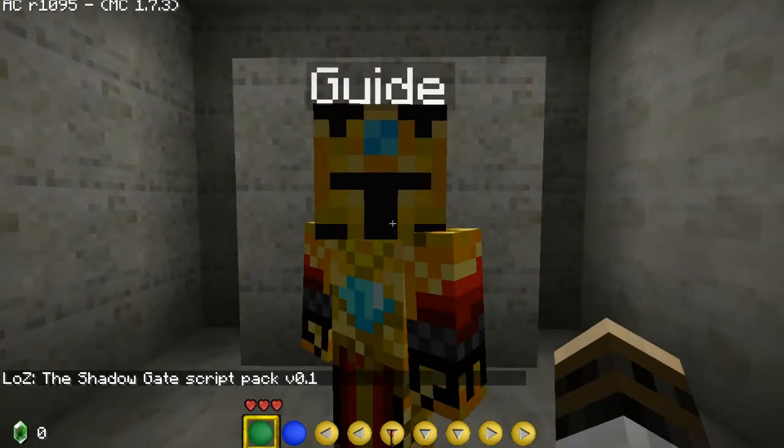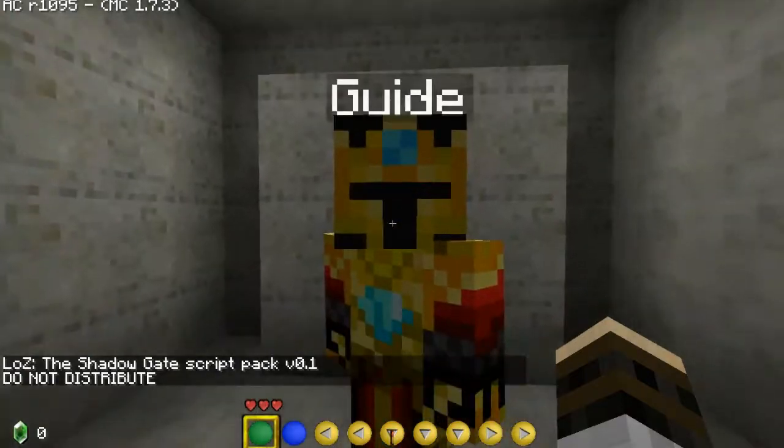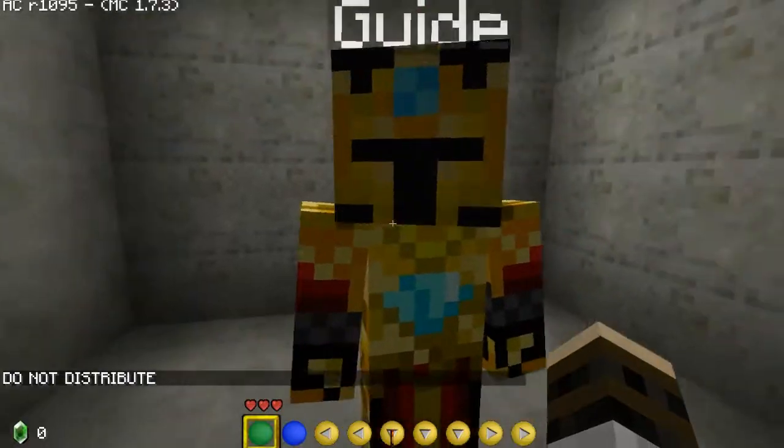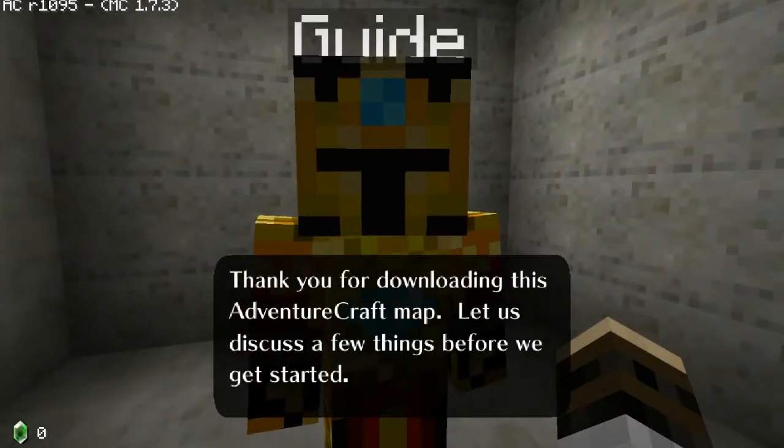Hello guide, how are you? I accidentally opened my inventory there. 'Do not distribute...' Alright, well I guess I'm walking. Are you going to do anything? No. 'Thank you for downloading this AdventureCraft map. Let us discuss a few things before we get started.'